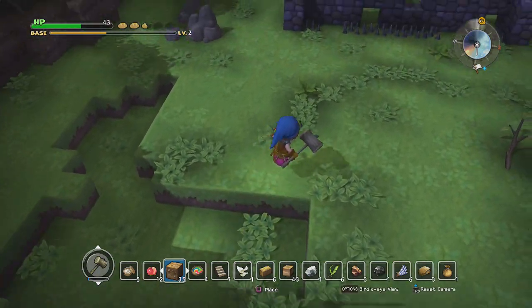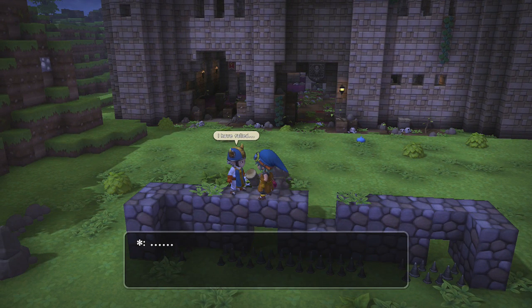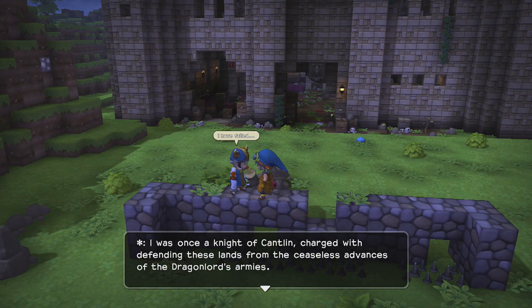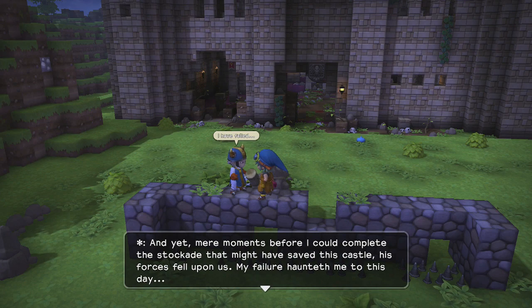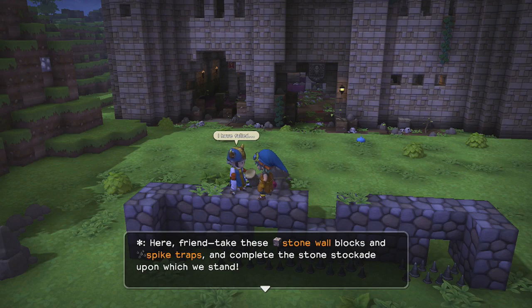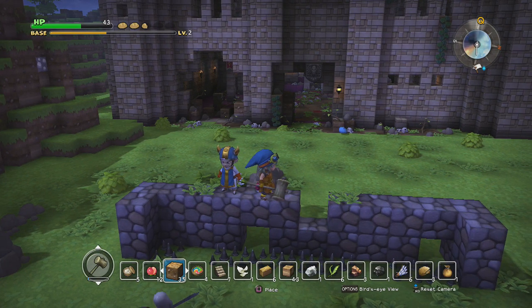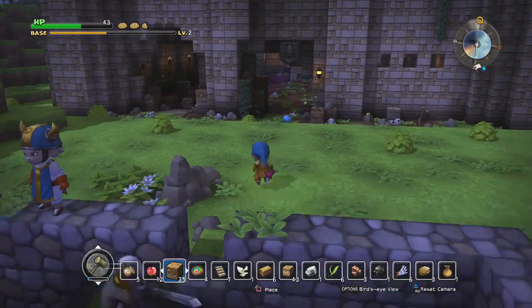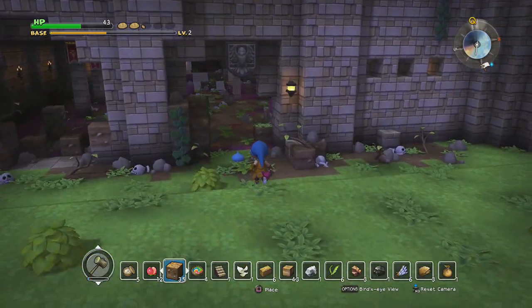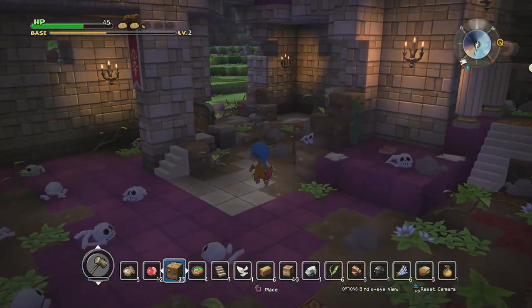There's no point in fighting these guys — we don't get experience or anything. I might want to use some healing items soon. That's a ghost. Okay, so we learned about stonewall blocks and spike traps. Those blueprints magically got sent away — I need to run home and grab those again. I'll go back in a minute. Let's explore the area a bit more.